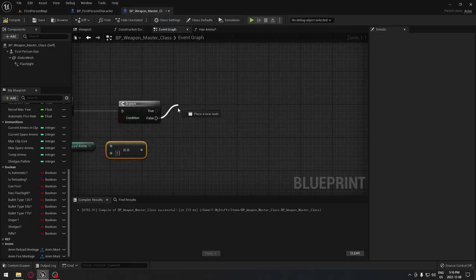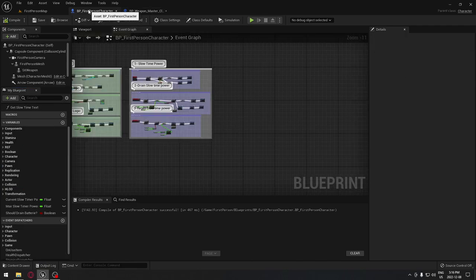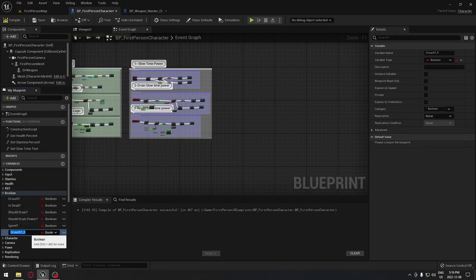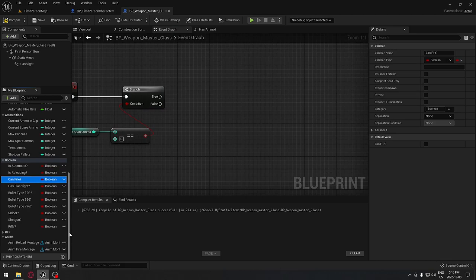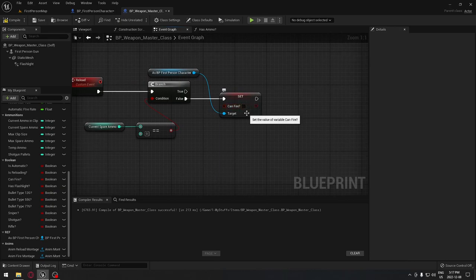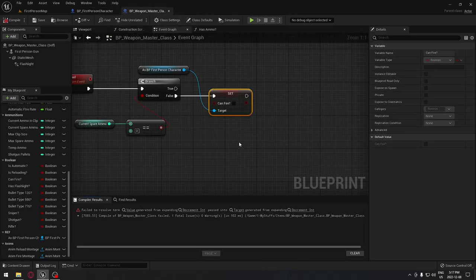We have a boolean called 'can fire', but after thinking about it we're going to use the one in our first person character. Make sure you have a boolean called 'can fire' in your first person character — just duplicate one of the booleans there and call it 'can fire'. Back in the weapon master class we get a reference to our first person character and we set 'can fire' to false, so we can't fire while reloading. I forgot to compile the first person character — after compiling it's all fixed.